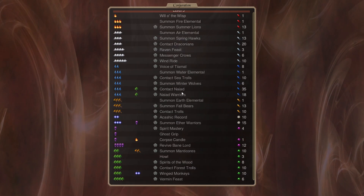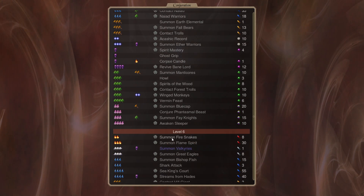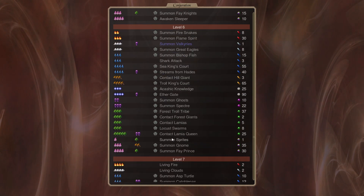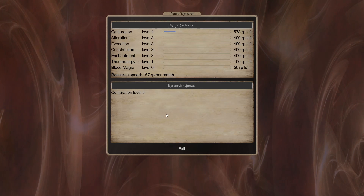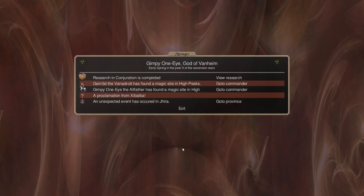Level 5: Corpse Candle, Revive a Bane Lord — those are always fun to have walking around. We just don't have a whole lot of undead stuff. We don't have a way of creating our own, like Airborne does. We have to summon ours the old-fashioned way.